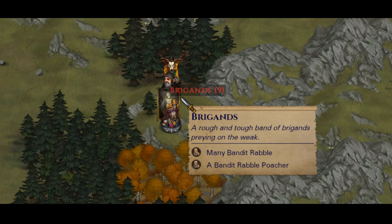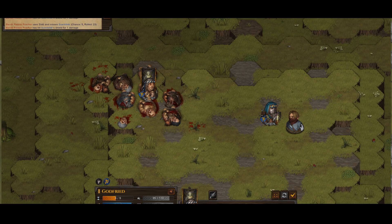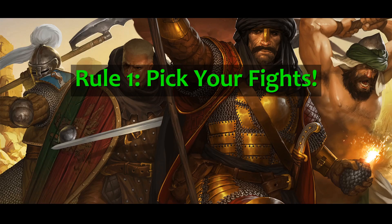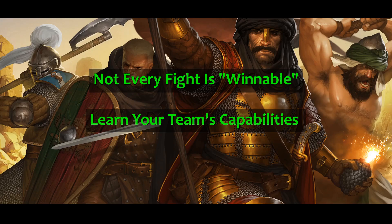Brigands will be 100% of the bread and butter of your early game. Legends has new baby brigands called Rabble, and they are the perfect enemy to start murdering senselessly until their presence is no longer felt. In general, picking your fights is the best advice I can give to new and veteran players alike. Battle Brothers does not pull punches, and it's very true for Legends. Regardless of the stage of the game you are at, some fights may be a complete breeze, while others may be entirely impossible, depending on your lineup and strategy — and most of this comes down to experience and knowledge of the game and mod.